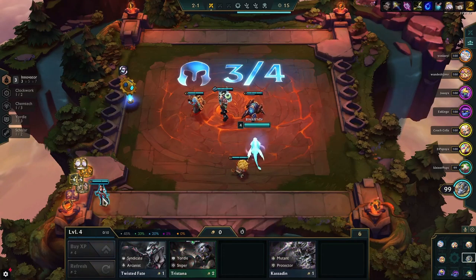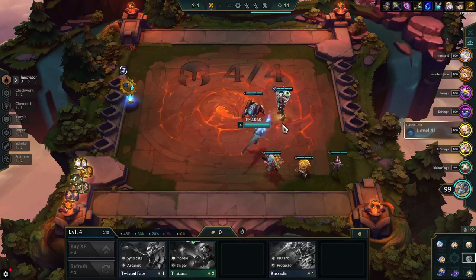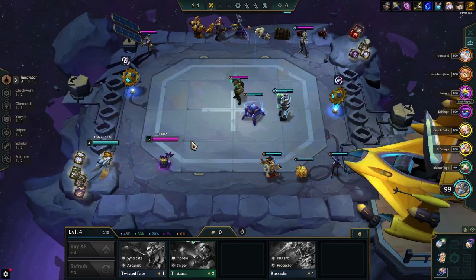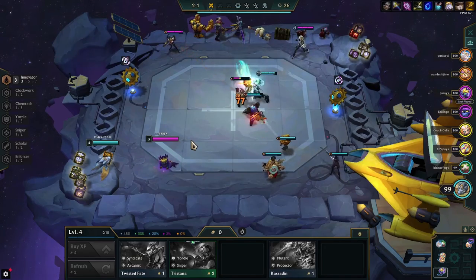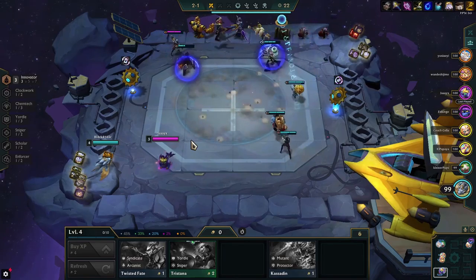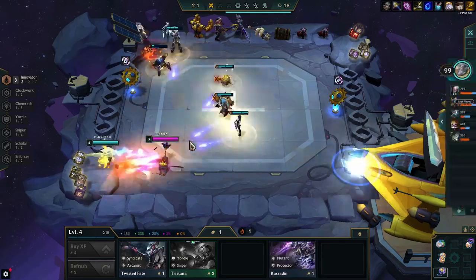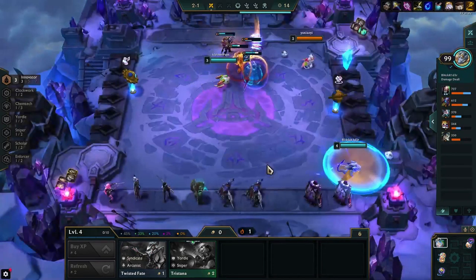I've been enjoying Double Up a lot and I play it with my friends all the time. One of the best strategies out there is to make a 3-star focus. In this mode you have more time, more HP, more gold, more resources — so you need something stronger than a 2-star focus by the end of it. Let's see how we did it.